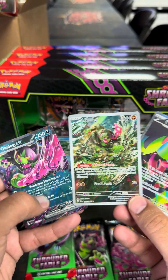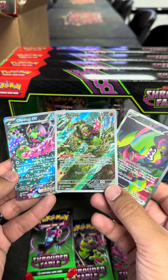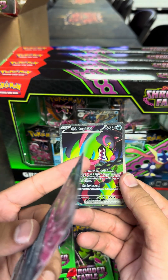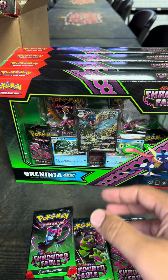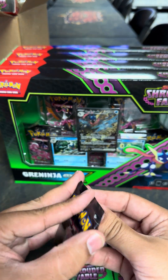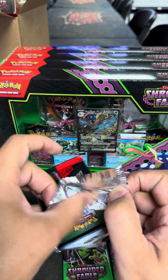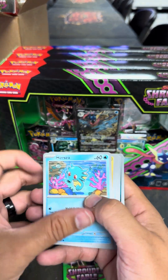These are unsleeved, we will be sleeving these — we are opening them at the moment, that's why they're like that. I love the color on here. I love how this set looks so dark. It has a dark green, like a dark purple. Nothing nice and happy and shimmery — no yellow, bright, happy colors. It's like, ooh, it's ominous.